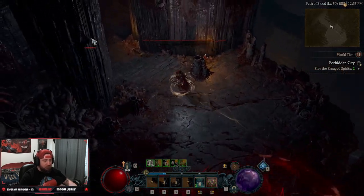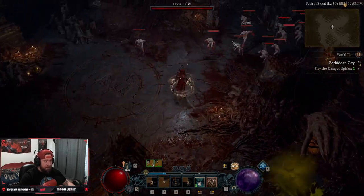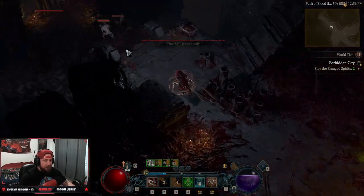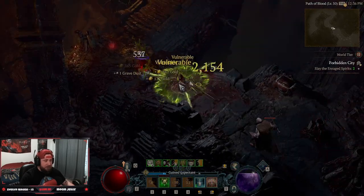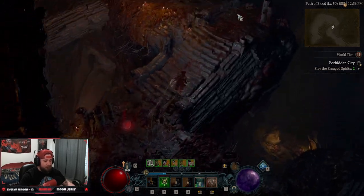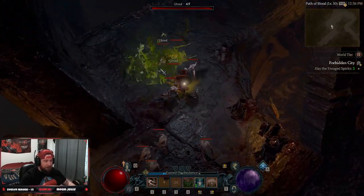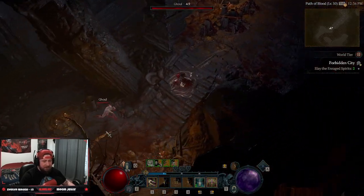It actually feels really good — when we crit we move so fast. The 360-degree angle just hits so hard, everything gets poisoned. The build absolutely slaps, I really prefer this over Twisting Blades. It's fairly simple — not a hard build to play at all. Reset poison, boom, done — these monsters just die so easily.